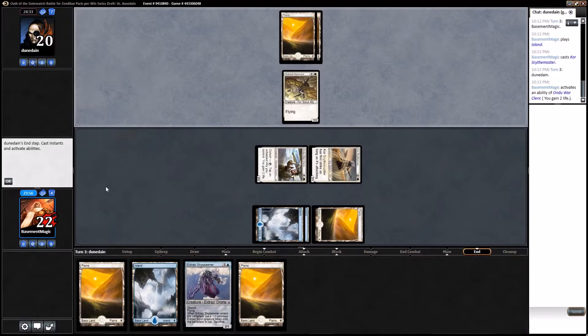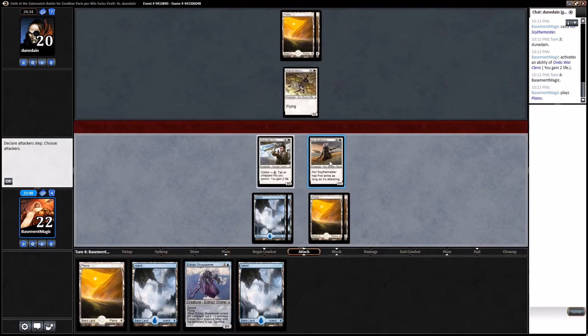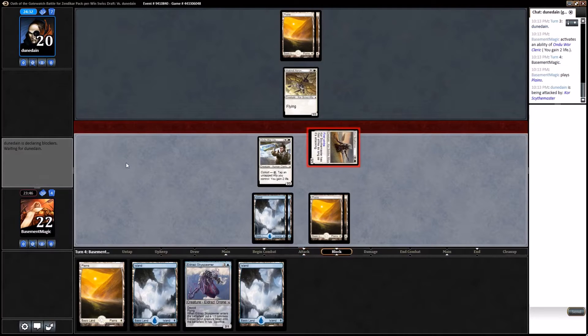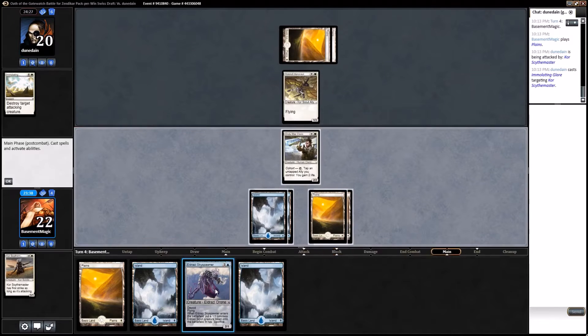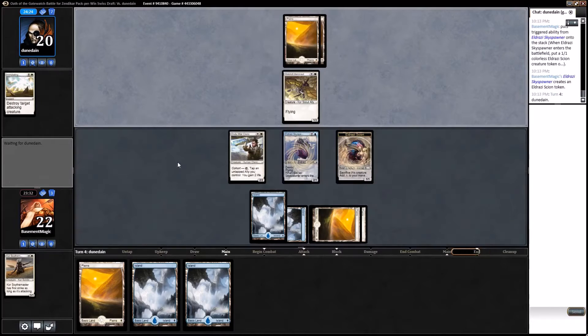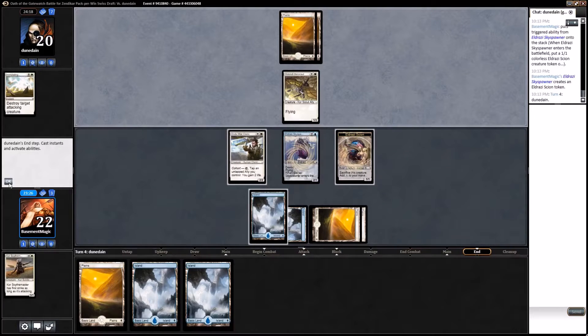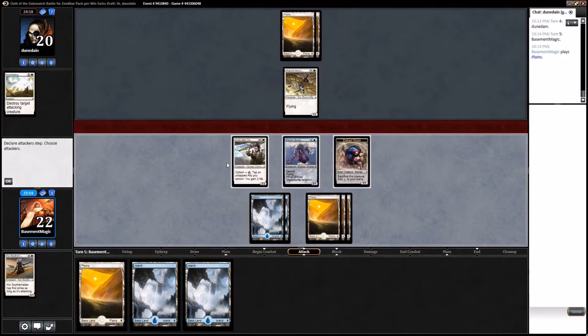Opponent did not hit his land drop — that's ideal. So I guess we offered the trade now. It's not a trade, so why would you take it? Now we need some action desperately. Opponent did not hit his land drop again, but we cannot do anything to punish him for it. So mana flood versus mana screw — whatever we eventually draw I guess we can play it, but unfortunately there's nothing we can really do. Maybe we can try and sneak some damage through.